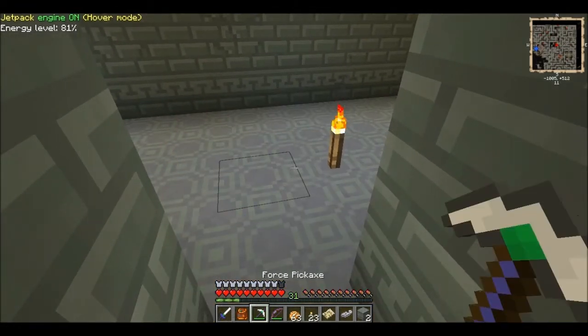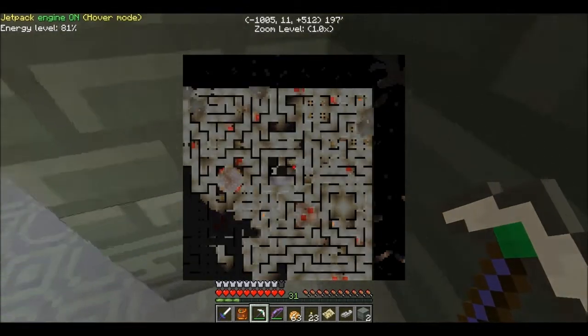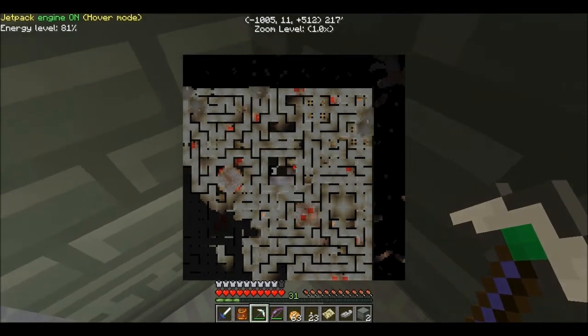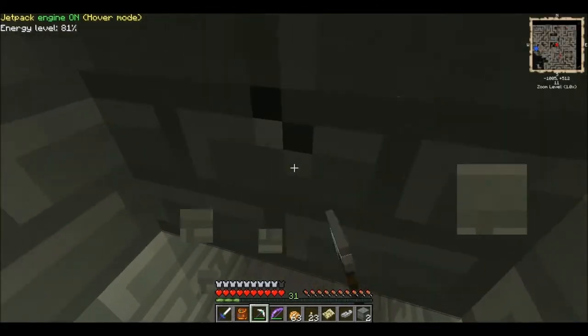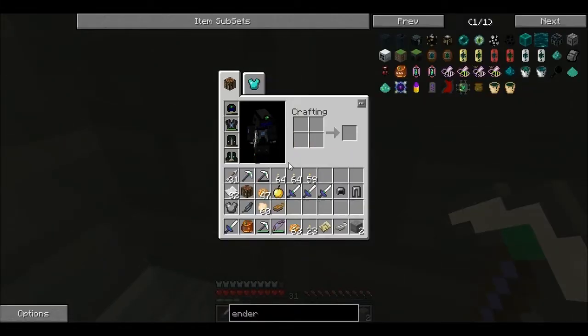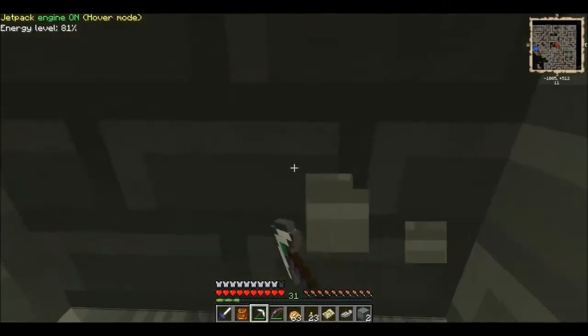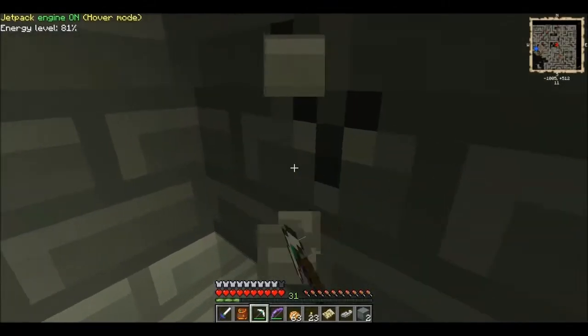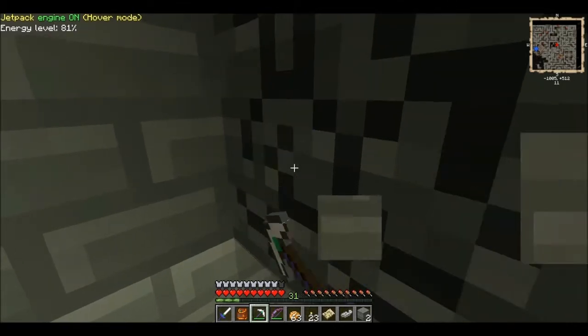Let's look at our mini map here. Oh yeah, that's looking like something there. Let's get in here, let's keep digging. See, we're taking some damage — pretty good damage there. Maybe we found it, maybe we didn't, but there's only one way to tell.